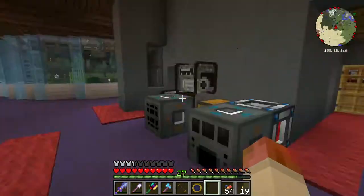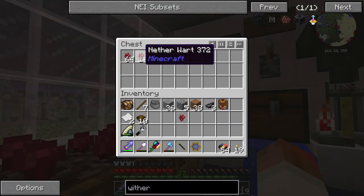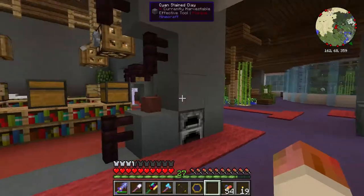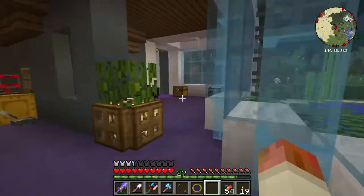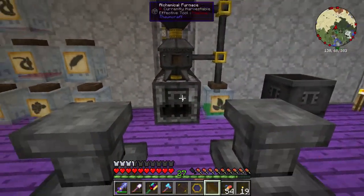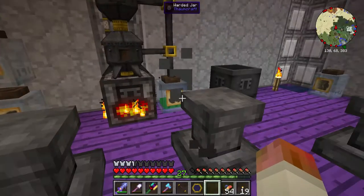Ctrl-click - I think it's with Inventory Tweaks - ctrl-click shoots in one item at a time into your inventory. I always see videos of people using that, just one item at a time clicking into their inventory, and I never had any idea how they were doing it. So I figured I would share - that's how they're doing it.